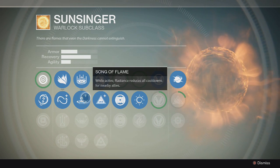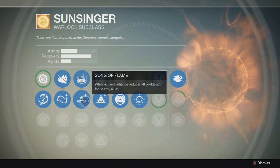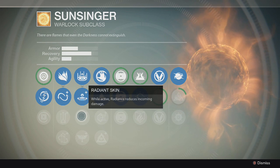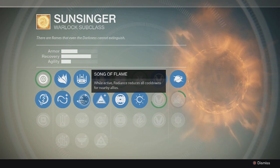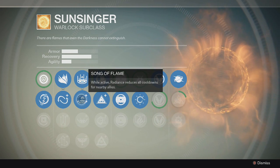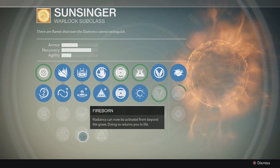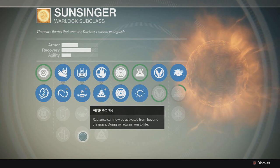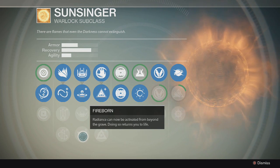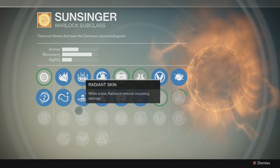Then you have Song of Flame — while active, Radiance reduces all cooldowns for nearby allies, which is pretty effective if you want to be a team player. But I would much rather have Radiance Skin, which while active reduces incoming damage. That is a lot better for my style — I'm usually a lone wolf, so even in a team fight it's probably better to have this so you can just be a tank and go in. And then you have the final ability, Fireborn — Radiance can now be activated from beyond the grave, returning you to life. Really good if you're doing a mission solo and don't want it to end. Since both Radiance Skin and Fireborn are really good, it's going to be a tough pick between these two.